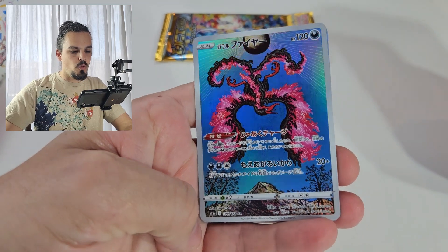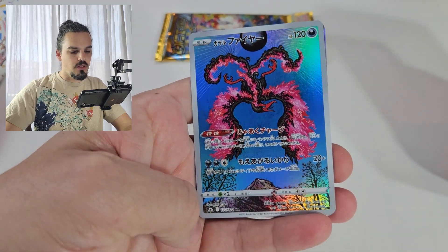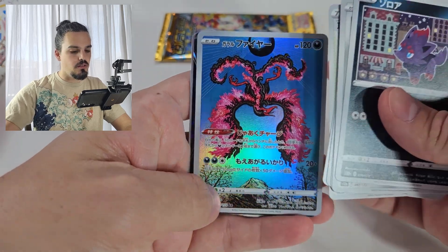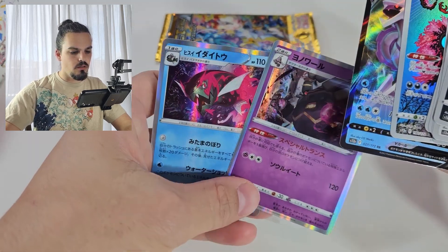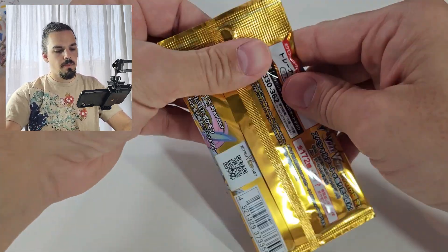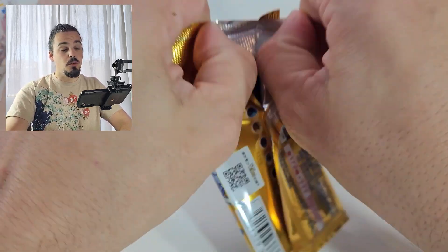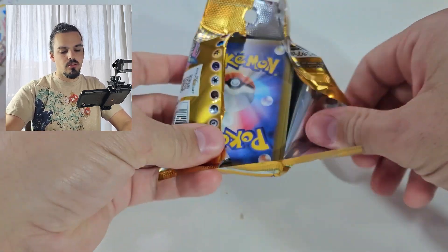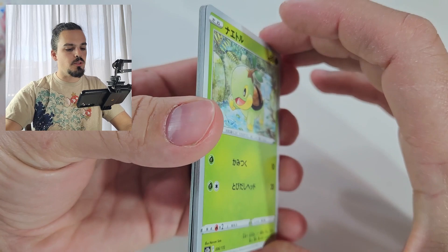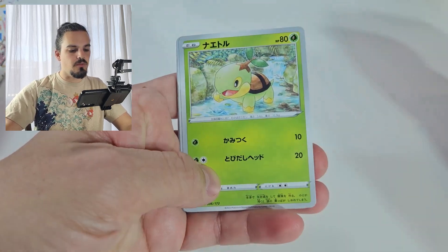Ooh, okay, that's a very cool card — the Moltres, which we got from Crown Zenith in its own individual tin. Palkia V, nothing else there. Very cool Moltres. If I was going to pull any of them, I'm kind of glad I pulled that one because that Moltres was the coolest of the three of them to come out of this set.